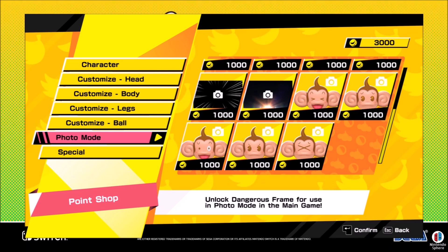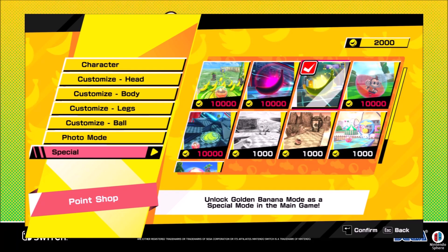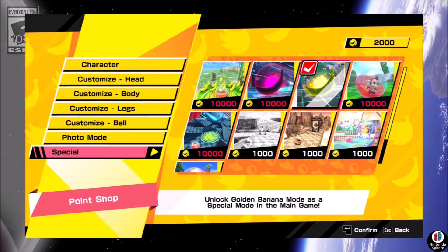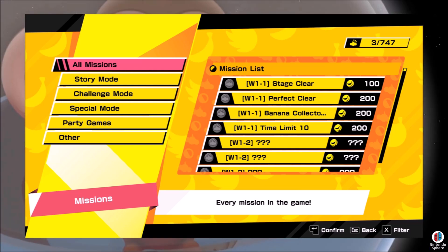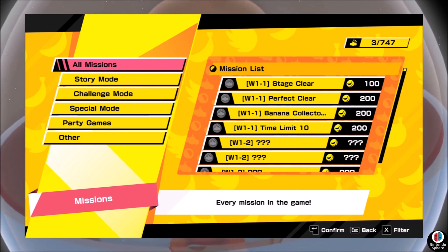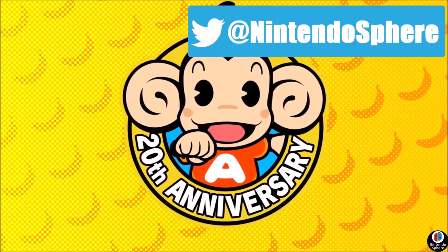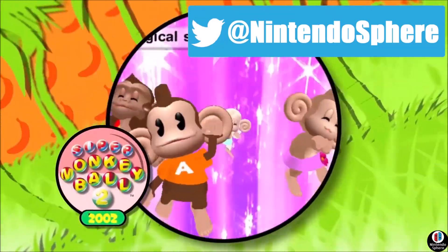Keep in mind that all the missions are separated by mode — you have story mode, challenge mode, special mode, party mode, and banana mode, and each one has its own challenges. So if you like one mode specifically, you'll probably earn coins in that mode pretty quickly, but the game will essentially encourage you to try out different modes to complete more challenges and earn more rewards.